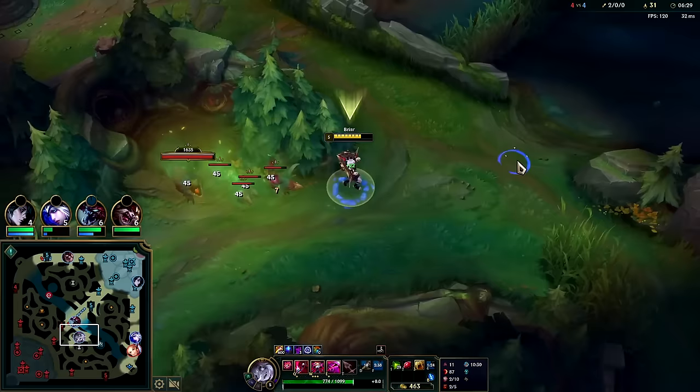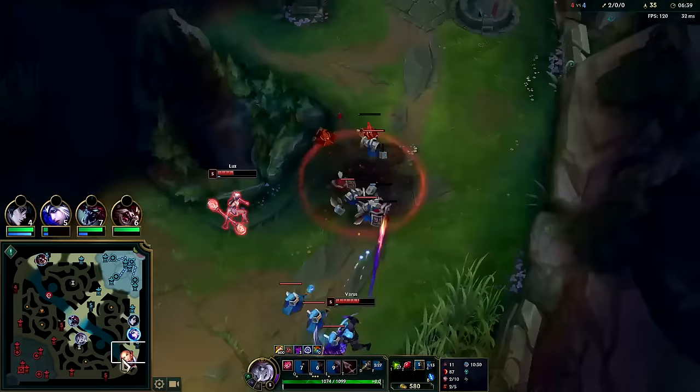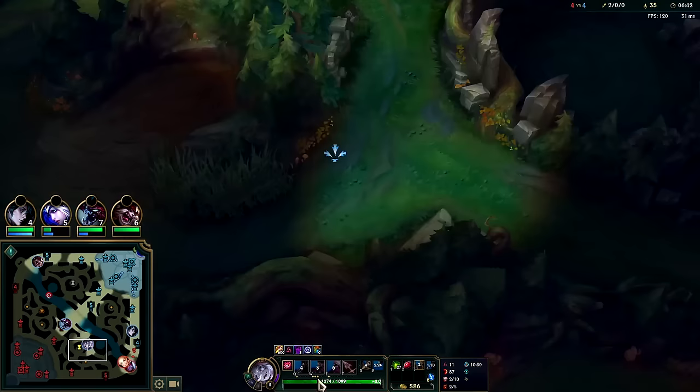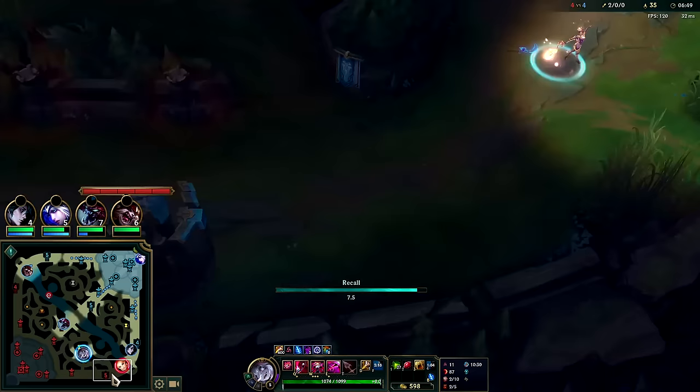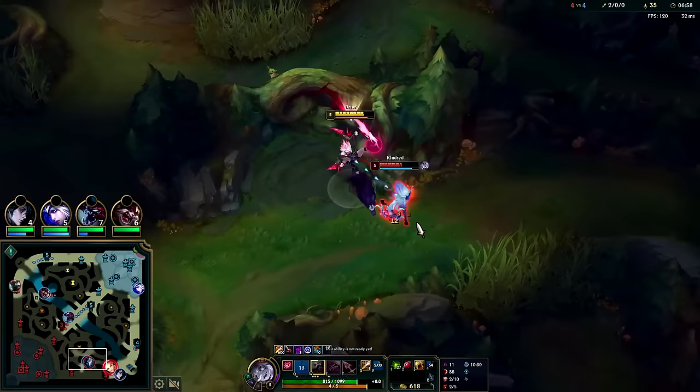I'll dump these into the wall. Looks like Kindred was doing Dragon. Auto, Q, auto, Tiamat, auto. I'll wait for her — she's gonna come to Red Buff. Didn't see her health, which is kind of bad. We'll hold on to our W, then W over into Q, auto, Tiamat, auto, auto, W into my E channel to get him into the wall. Lux is out of mana here.